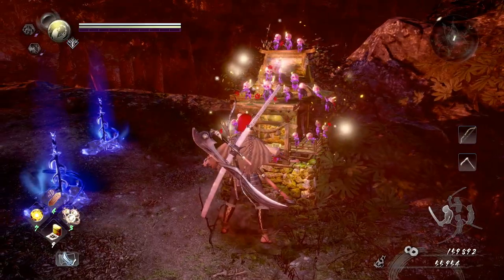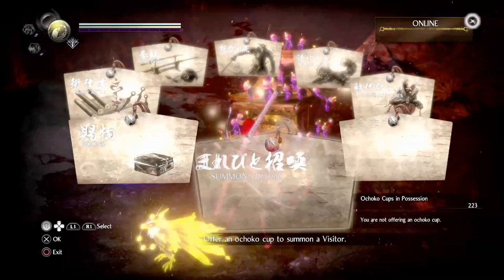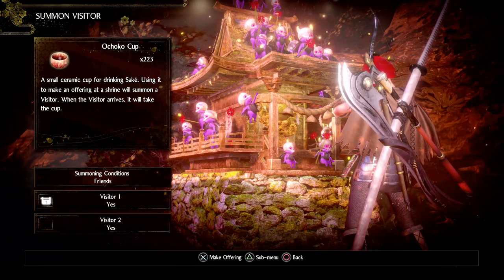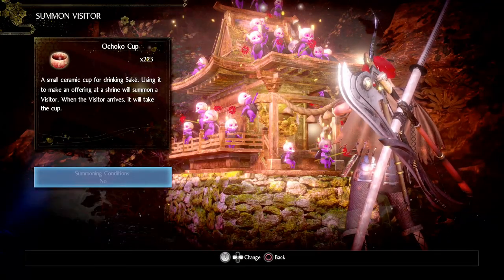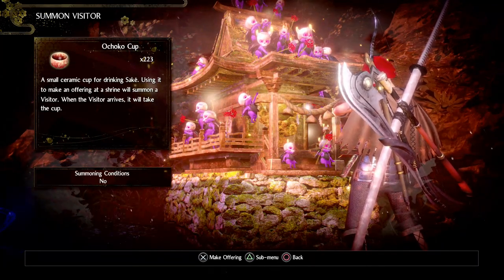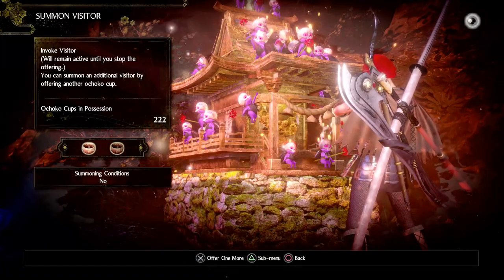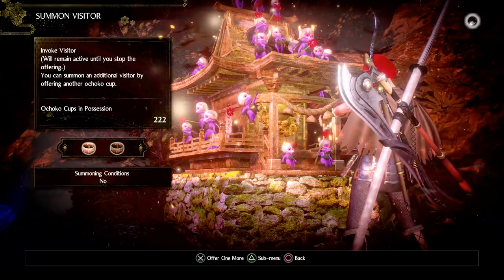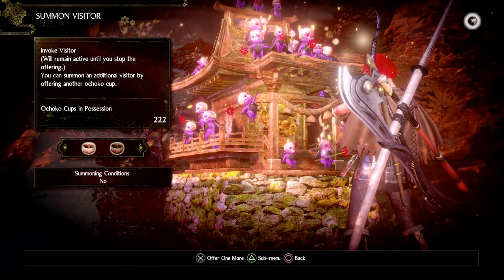From that point, as the receiving player, you're going to want to come over to this shrine area. You start out with no summoning conditions set. From here you can press X and make an offering of an Ochako cup, and that will allow somebody to enter the game. You can have up to two Ochako cups there, which will allow more people to come in.